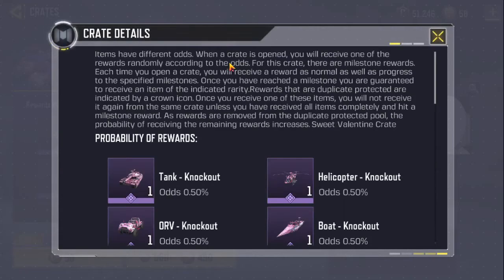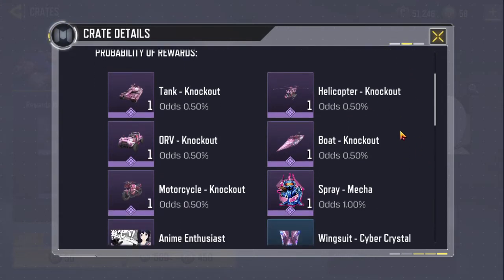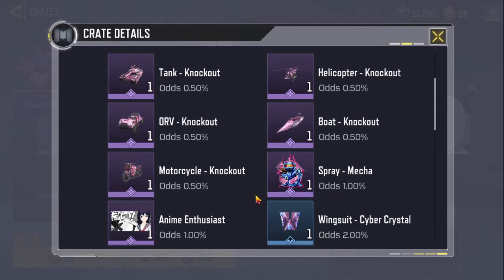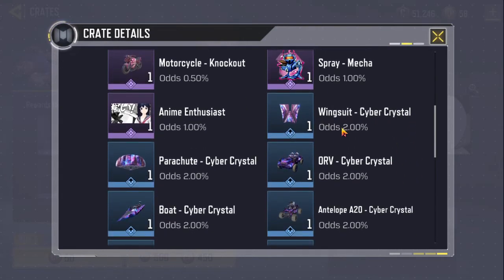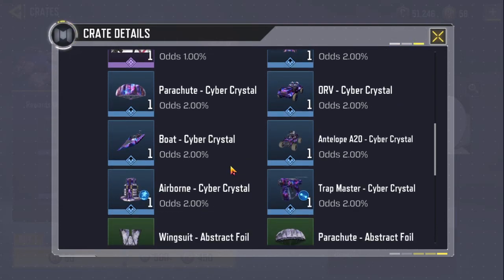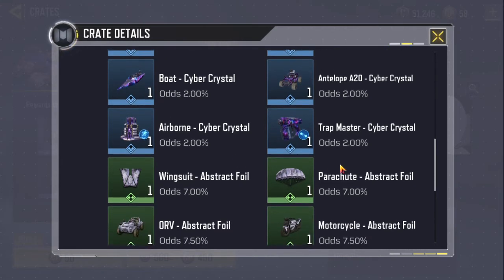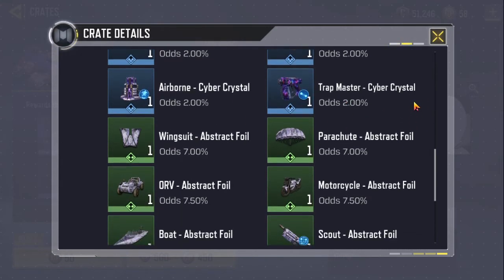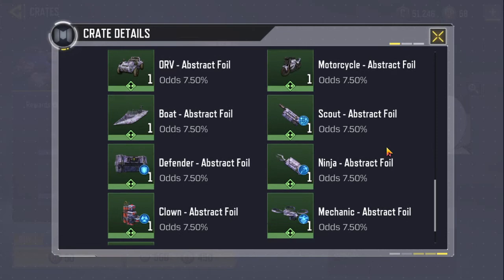Let's see the probability of rewards. The Tank Knockout is 0.50%, Helicopter Knockout 0.50%, ORV Knockout 0.50%. Spray 1%, Anime Enthusiast 1%. Wingsuit Cyber Crystal 2%, Parachute 2%, Army Cyber Crystal 2%, Boat Cyber Crystal 2%, Antelope 2%, Airborne 2%, Trap Master 2%. The Abstract Foil items — Wingsuit 7%, Parachute 7%, ORV 7%, and the rest are 7.15% each.